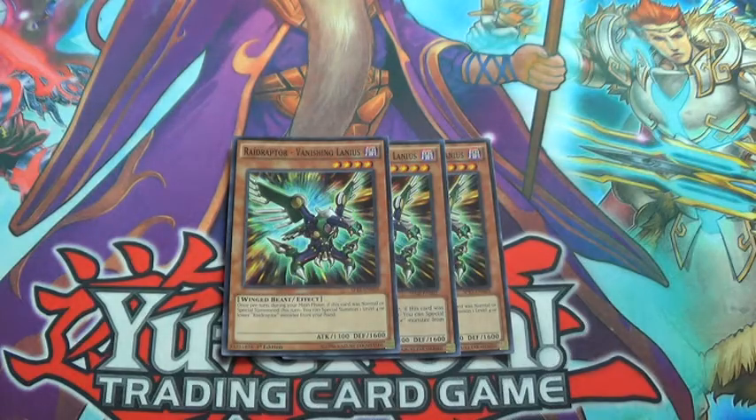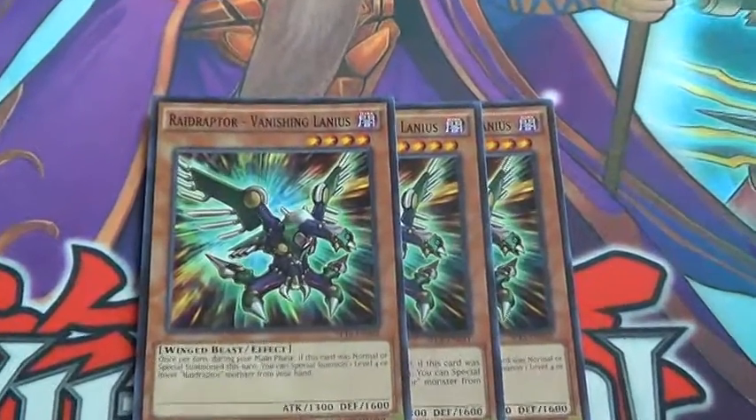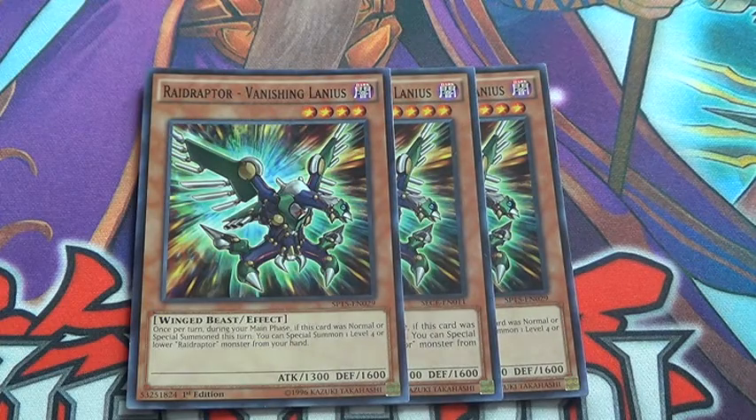So Troop, or Vanity Lanius — basically his effect is when he's normal or special summoned during the main phase, he special summons a radiator from your hand. Which is really, really quite nice for board spam.